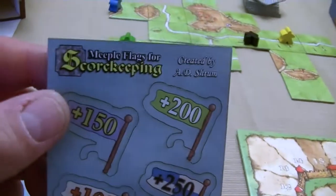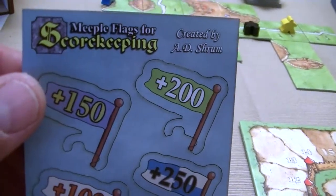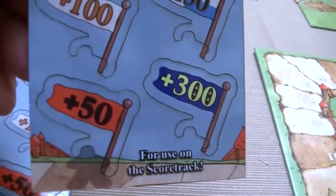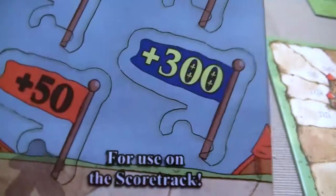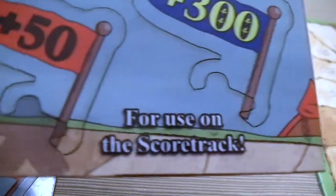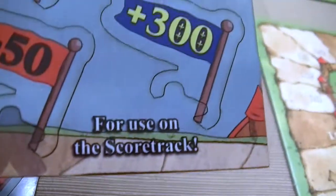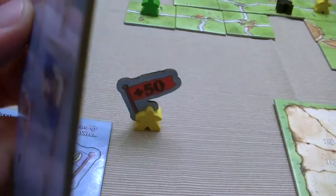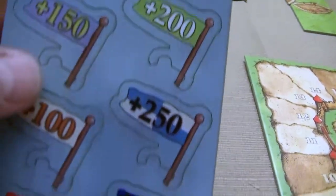But thanks to Alex Shrum, he has created these meeple flags for score keeping. They are just a bunch of cardboard flags that have been laser cut to fit onto our meeples and show off exactly where you are in the game. They're made from a nice thick material and they've got a nice glossy finish to them.